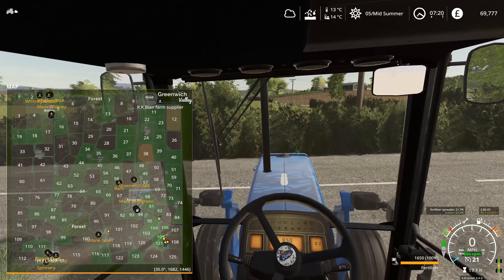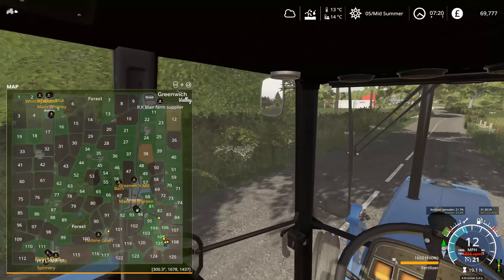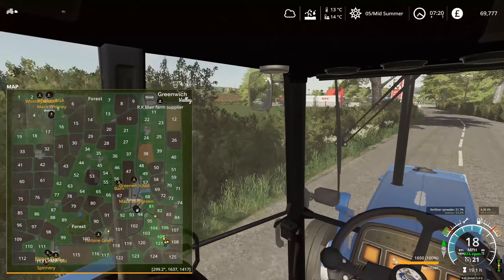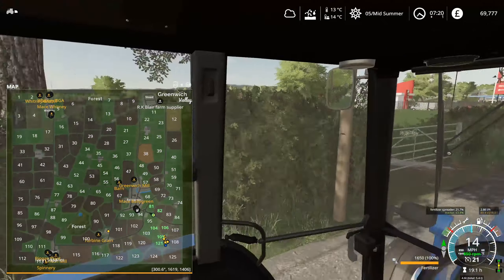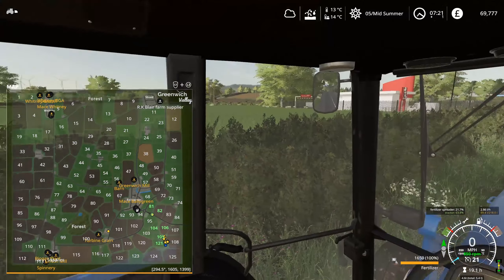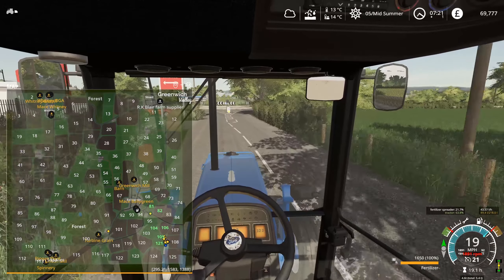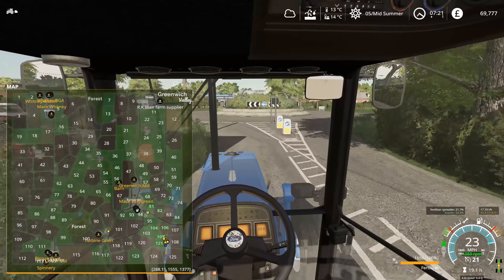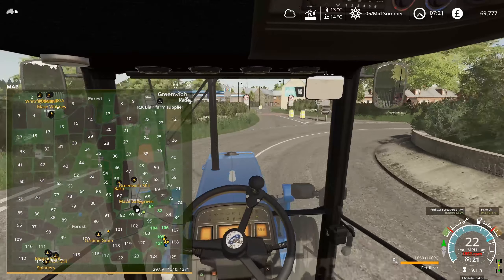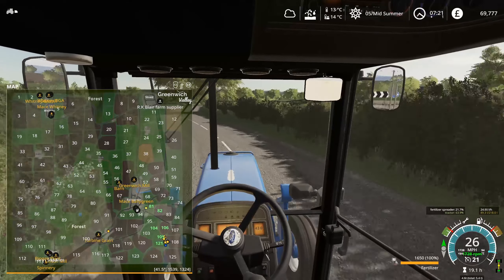What I might do instead is pick up a grass field — one that we can harvest and then plow over and put straight into the next crop. When I think about that, field 95 would be the best option. It's a nice decent sized field we can harvest, bale into hay to get something to sell, and then put it straight back in for plowing into another crop. It's not going to cost us 120,000, so once we finish these contracts we can probably afford it and still have a little cushion left over.